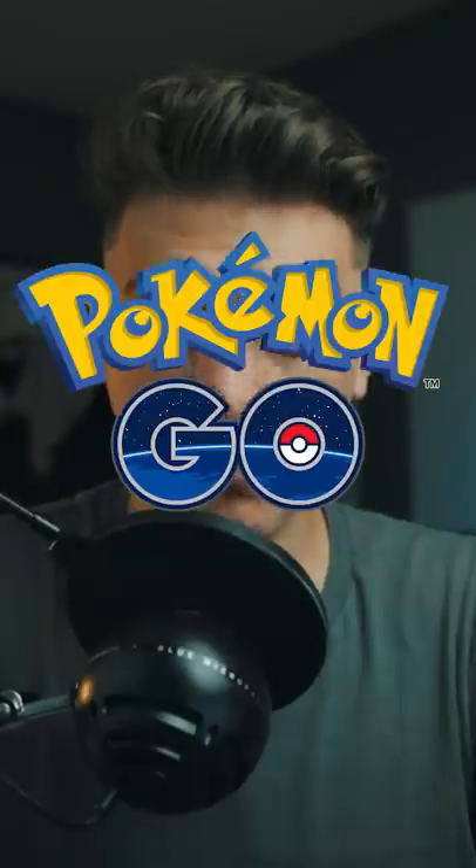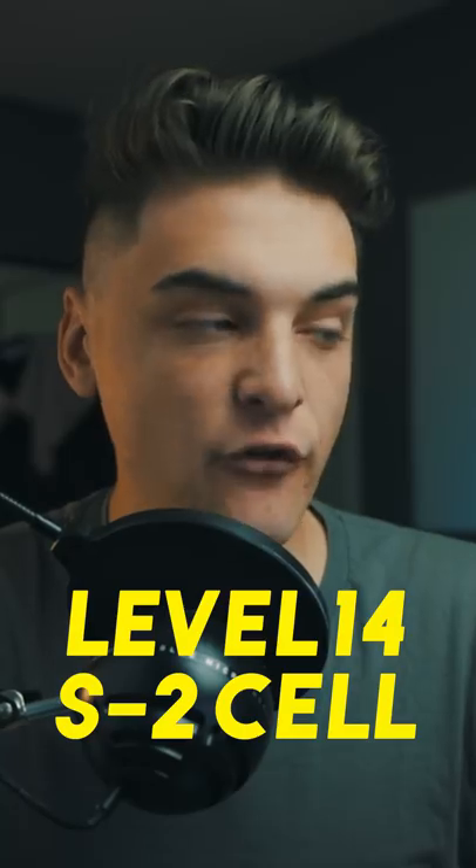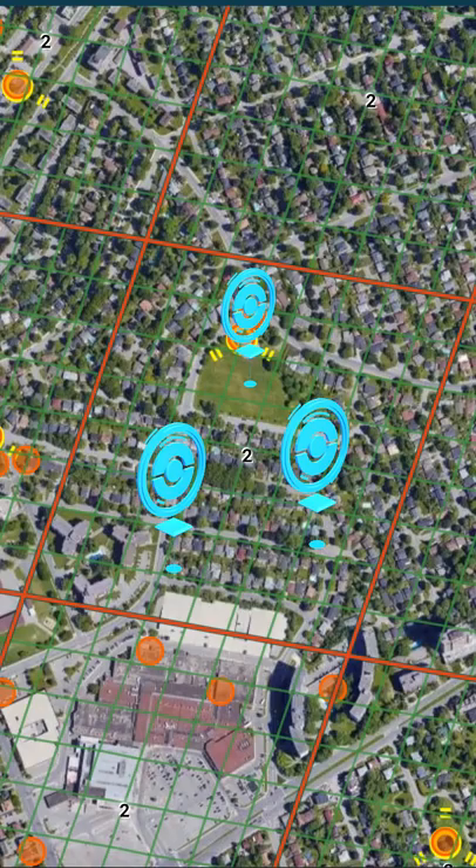How to make gyms in Pokemon Go. This orange square right here is a level 14 S2 cell. For gyms to form, there needs to be a certain amount of Pokestops in this S2 cell.